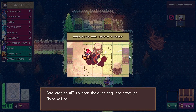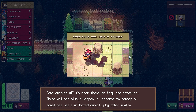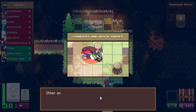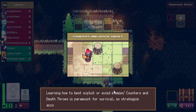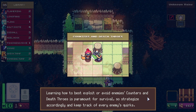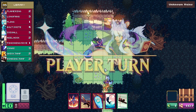Counters and death throws — some enemies will counter whenever they are attacked. This always happens in response to damage. Other enemies will perform a death throw when killed by damage — this last action done before they die. Learning how to exploit or avoid enemy counters and death throws is paramount to survival, so keep track of enemy quirks.